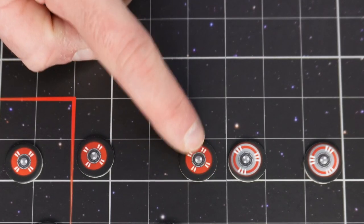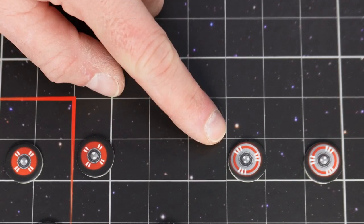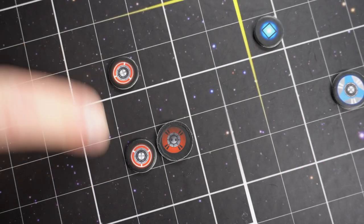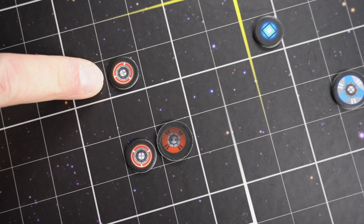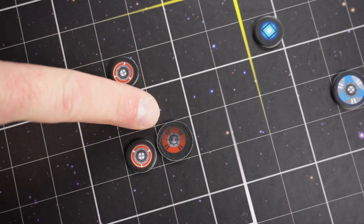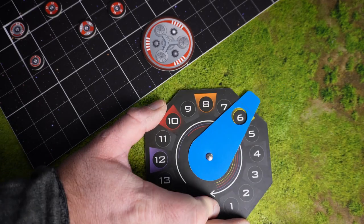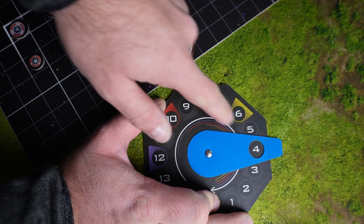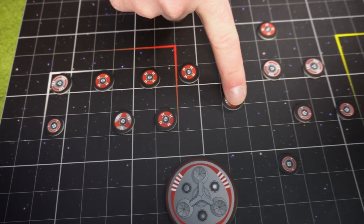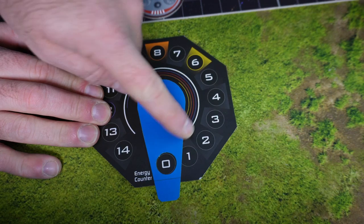A saucer cannot stop within one square from another of your own saucers, but it may move through that square — it just cannot stop there. So you cannot be adjacent to one of your active saucers, but you can be adjacent to one of your inactive saucers, as their energy is shut down and there is no energy field active. Once we have moved the amount of steps we want, we withdraw the amount that saucer costs us. So now we have four more energies left to move any of your other saucers.